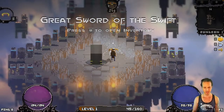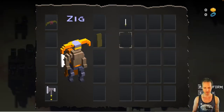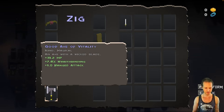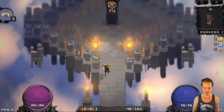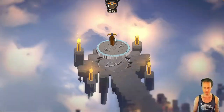What did we find here? Oh yeah, same item as before — Great Sword of the Swift. I don't want to equip it; I like my other axe I have already equipped. This is great because it has a little bit of ranged attack and the whole axe mechanics, which is a stronger attack but slower.